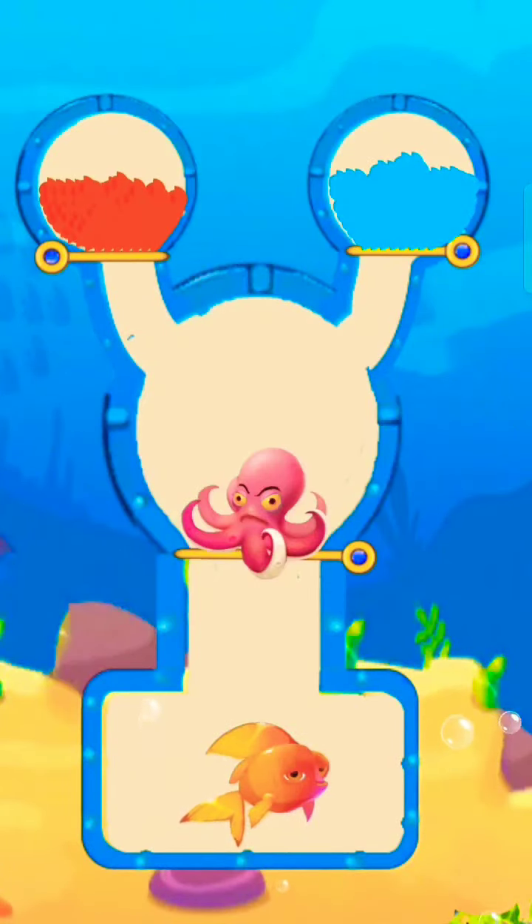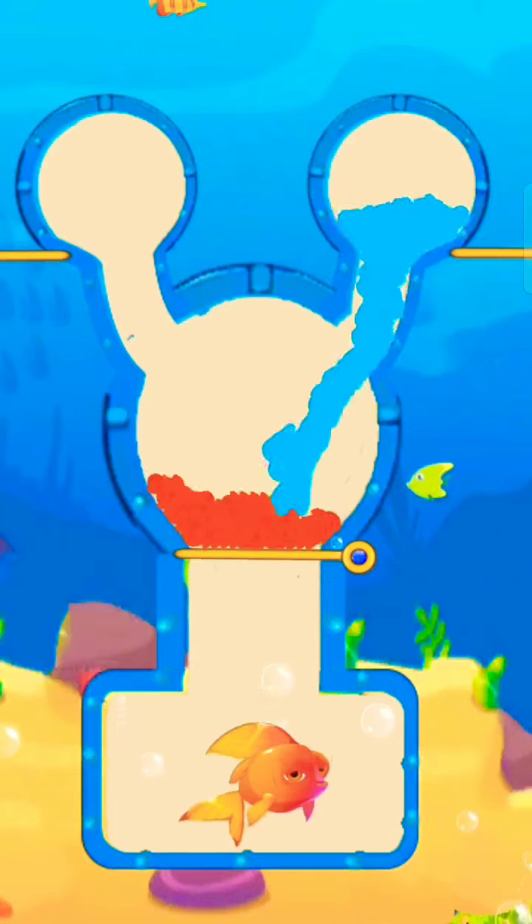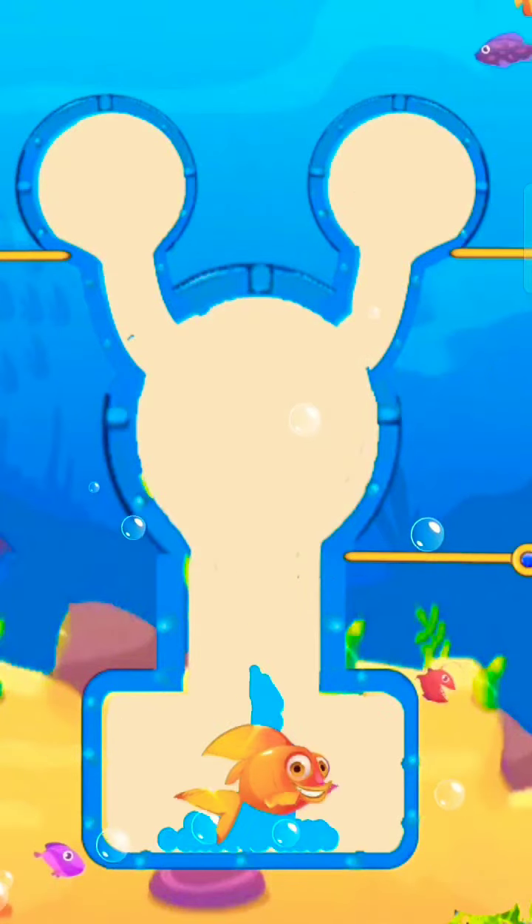Another octopus — pull the pin to release lava to defeat it. Now dissolve with water. Here we save the fish.